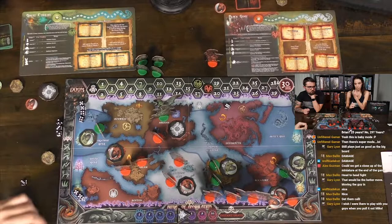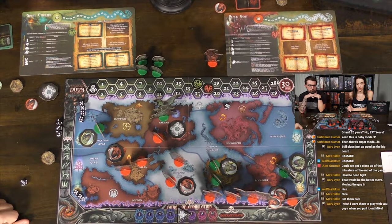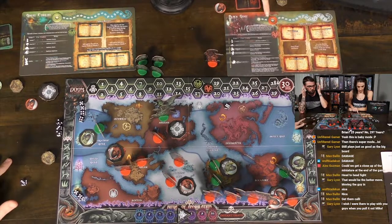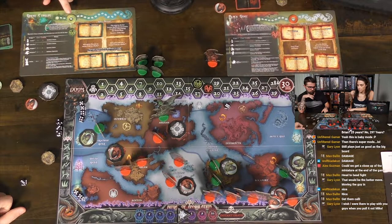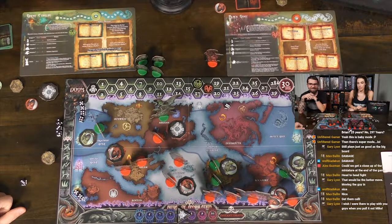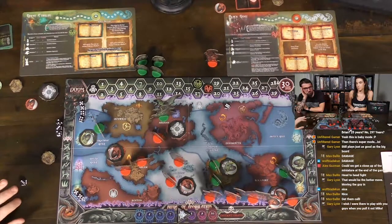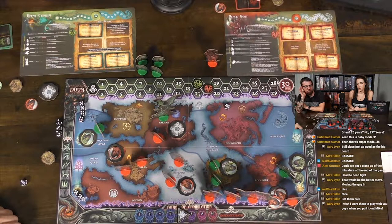Both players end at eleven power. Caleb chooses to go first. Doom phase: spending eight would move up the track giving four doom and an Elder Sign. Callie considers spending eight as well — the Elder Signs hold secret bonus points. Caleb asks if he'd like to spend eight to move up the ritual track, pushing the game ever closer to its conclusion.